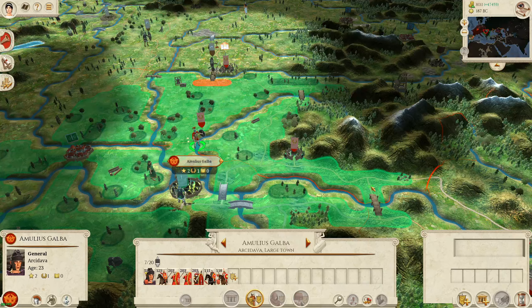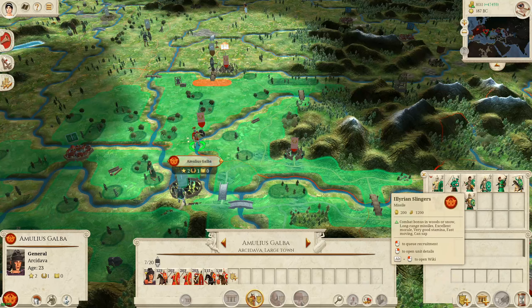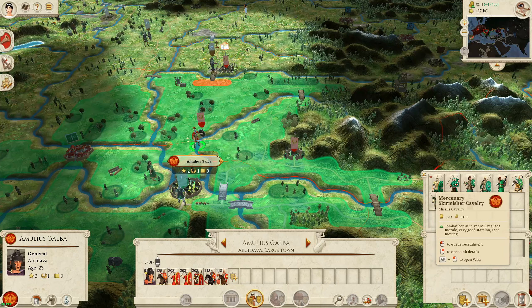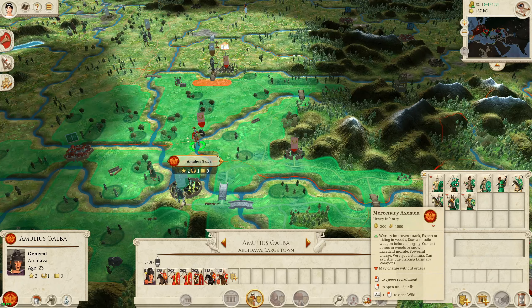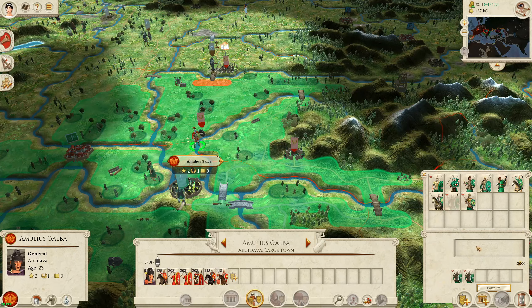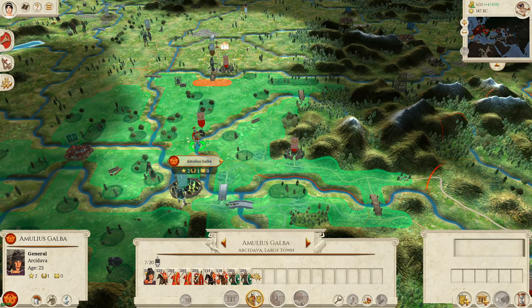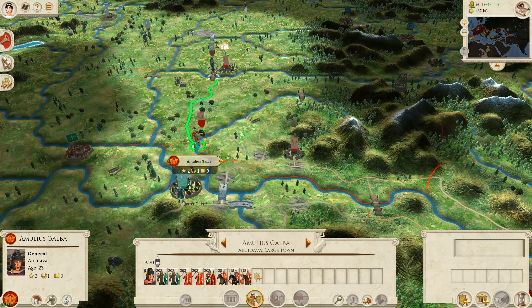We're going to come back because I could get some mercenaries — anything cheap, I like cheap. A thousand, it's not terrible. And we can always sacrifice them because they can't be retrained.